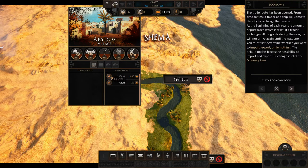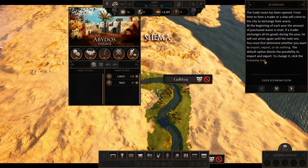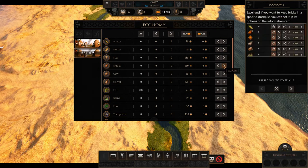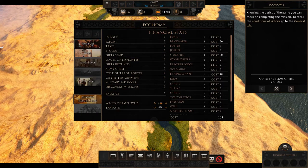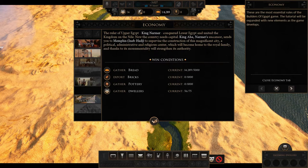We need to export bricks — we don't need to worry so much about clay unless we have too much of it. We need to go to the economy tab, and the goods we can export to Abydos are the bricks, so we click export. If you want to keep bricks in a specific stockpile, you can set it in the options in the information card. Knowing the basics, you can focus on completing the mission. We have 14,000 out of 5,000 bread so we're good on that. We do need to export 1,000 bricks, gather 1,000 pottery, and we need a few more dwellers. Let's go back to our town.